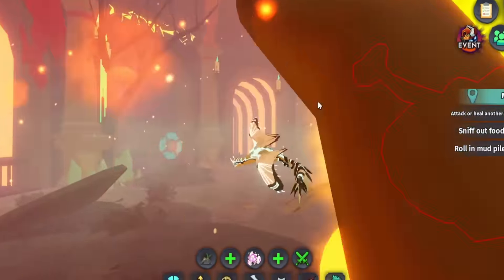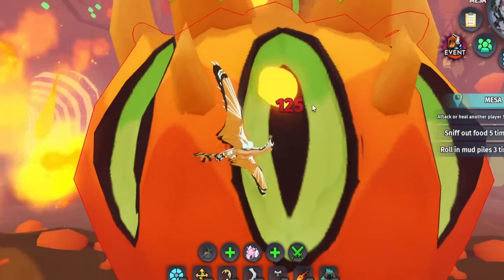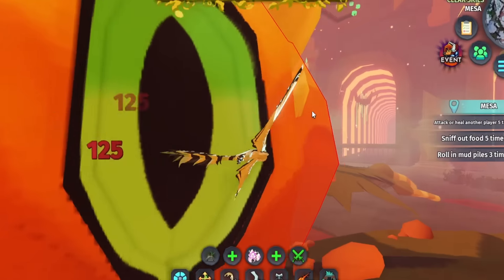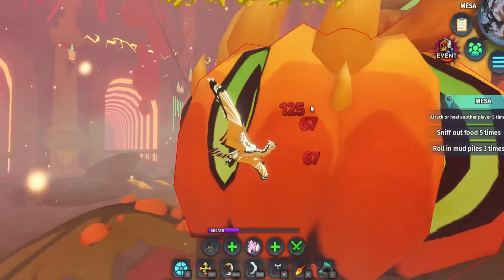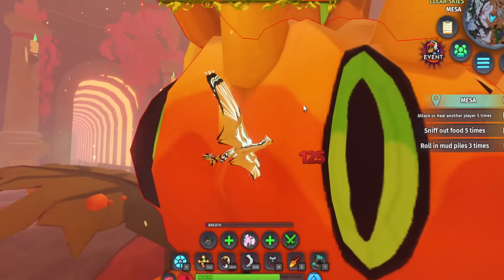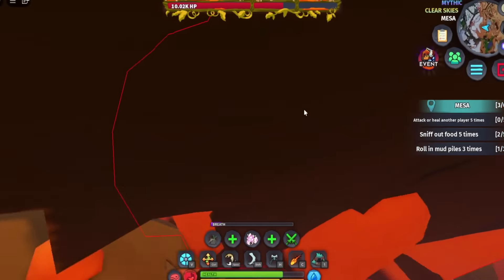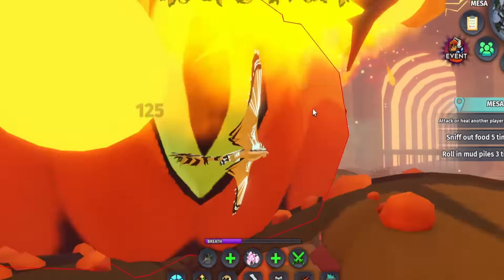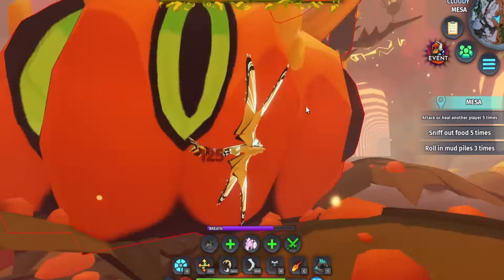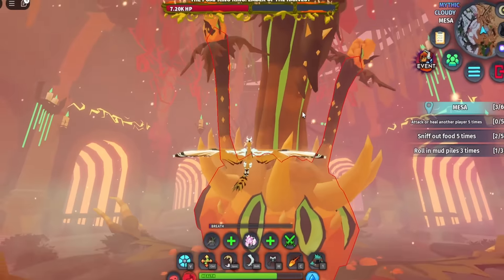This is definitely soloable with the Uvus at least. I don't know if the bigger and stronger creature does more damage, but I'd hope so. Now we just fly around and bite — we got it to half health. What happens now?